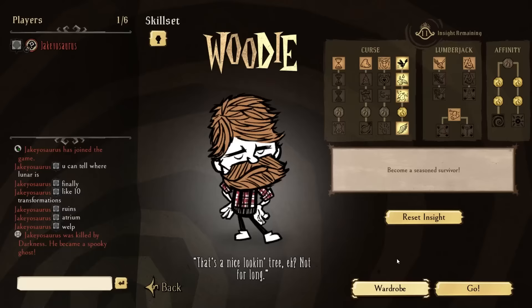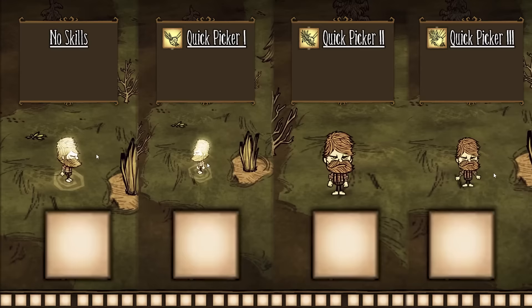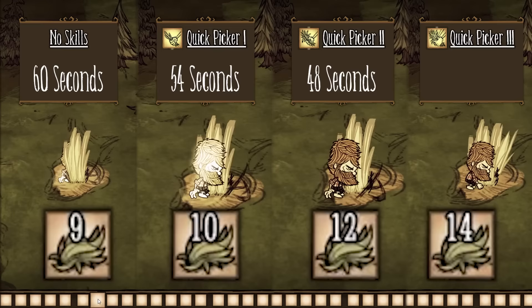We're now leaving the curse section and entering the lumberjack section, starting with the quick picker skills, which are pretty simple. They progressively let you pick things like grass, twigs, and berries off berry bushes a little faster each time you upgrade. Testing how long it took to pick 50 grass stacked on top of each other: with no skills it took 60 seconds, with the level 1 skill it took 54 seconds, with the level 2 skill it took 48 seconds, and level 3 took 40 seconds. So 10%, 20%, and 33.3% faster respectively than no skills.